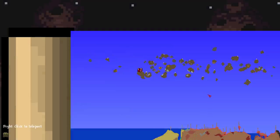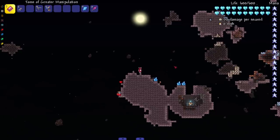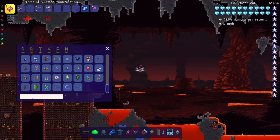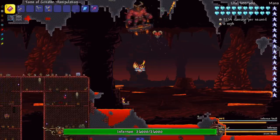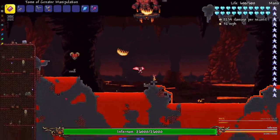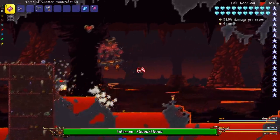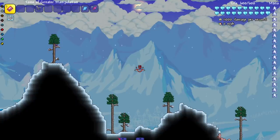Moving to the hard mode bosses — first up is Infernon, which got a re-sprite. It already had a great design, but now it looks even more menacing — definitely something you'd find in hell. It has its own little platform it stands on. One of my favorite-looking bosses in the mod, now even better.